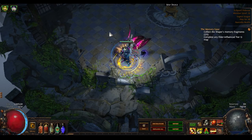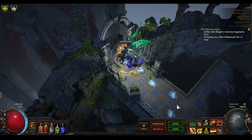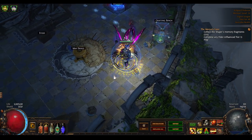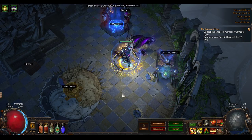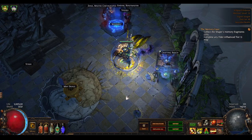Howdy all, grab yourselves a beer - it is time for some Path of Exile. Today I wanted to go through the newly released Eclipse hideout, which is a cash store exclusive hideout that costs 175 store points. If you buy the points directly it's $17.50 US, and if you were to get them as part of a supporter pack you'll generally get something else with that $17.50.